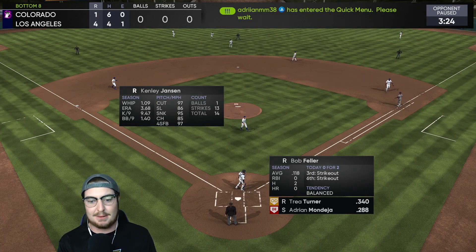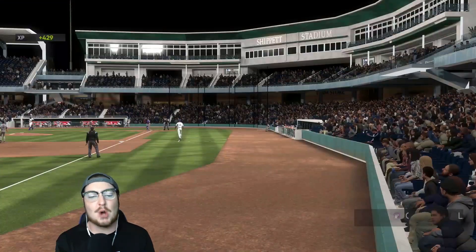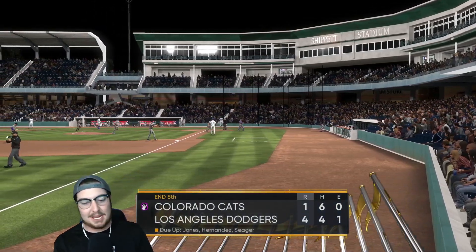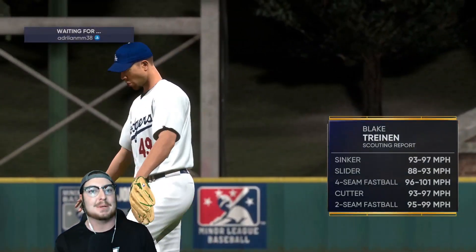We need to get three more outs here. Let's try to not give up any more, bullpen. Clean inning for Billy Wagner, who has struggled since I picked him up — so that is really good to see. Going to the top of the ninth — our last at-bats. We need at least three to keep playing. We scored one last inning. See if we can find a way to get the tying run up — that's always my goal when we're down.